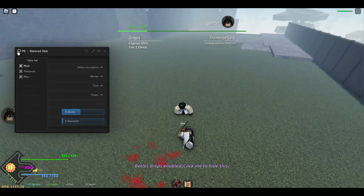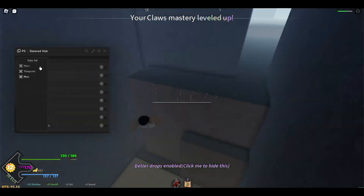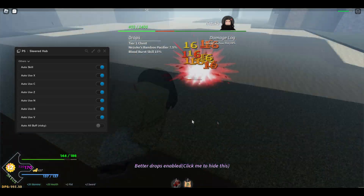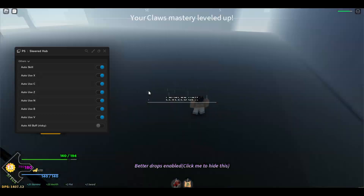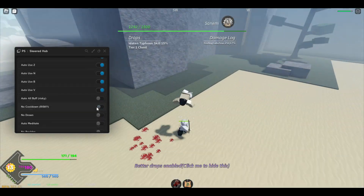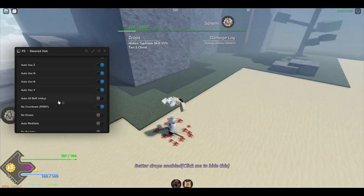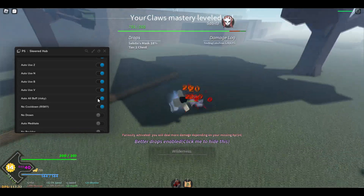While the farm is running, let me show you the other tabs. Press on the top left, then press on Teleports — you can teleport to whatever trainer you want. On the misc tab there's also Auto Skills, so I'll enable auto use all abilities. If you use abilities it goes even faster, so make sure to enable them. I just got level 13 and I'm about one minute into this auto farm. You can also enable No Cooldown to make it even faster.